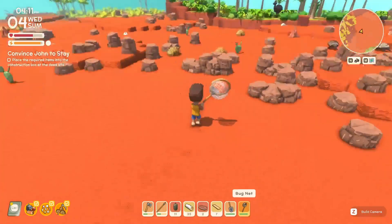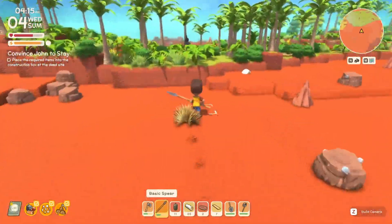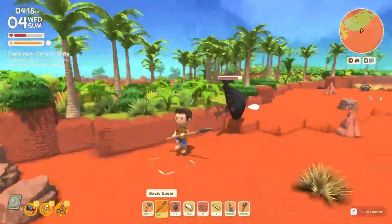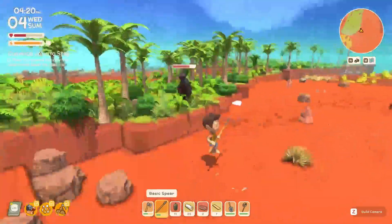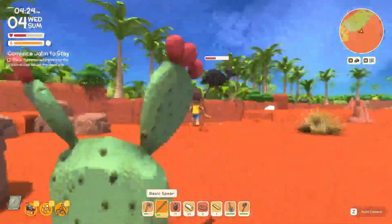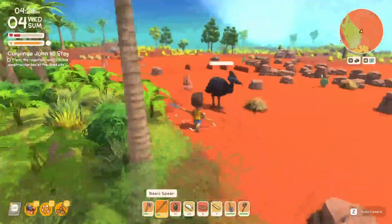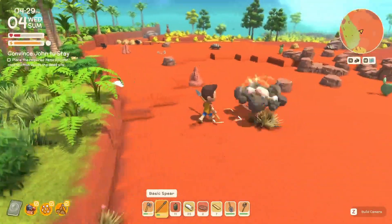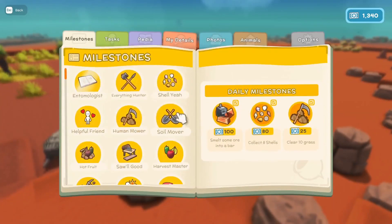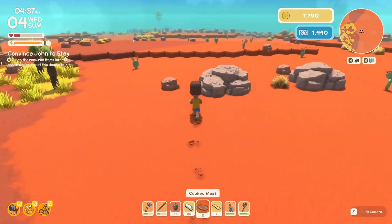I'm trying to capture bugs to sell to John while you do that. There's a cassowary here — let's see if the cassowary likes stabbing. Oh my god, the cassowary doesn't mess around! Oh my god, it's a giant bird! Just like Monster Hunter — up on the ledge, down on the ledge. Oh my god, it can still get me. I've got the cassowary!